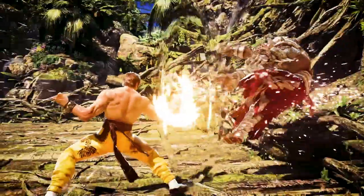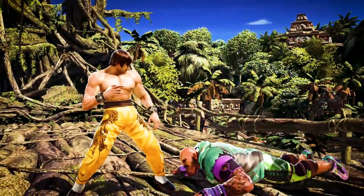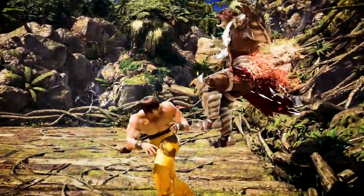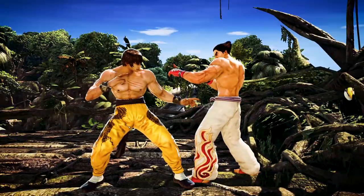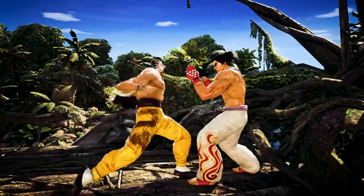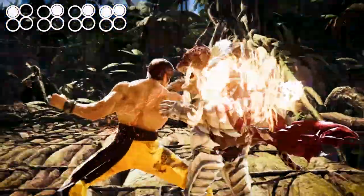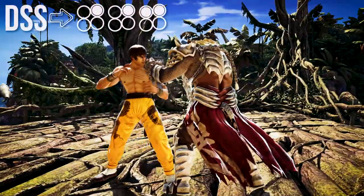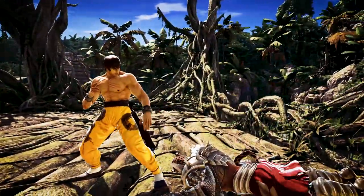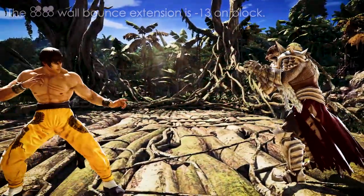Next, let's talk about Law's wall bounce moves. We already know about Law's Season 4 buff in which he gained a wall bounce property off his 2 1+2 extensions off many moves. We talked about setting up the 1-2-3 counter hit off 1-2 and DSS forward 2 when the opponent tries to press buttons. Well, you could also do the 2 1+2 extension off both those moves — if the 2 lands as a counter hit, the 1+2 is guaranteed to wall bounce the opponent. But remember, if you made the wrong read, this is punishable at minus 13 on block, which is why it's a good idea to mix it in with 1-2-3.